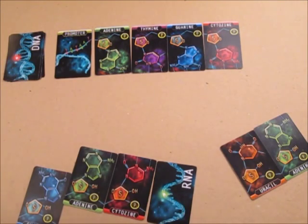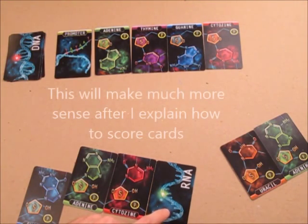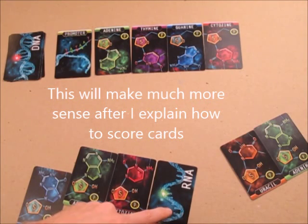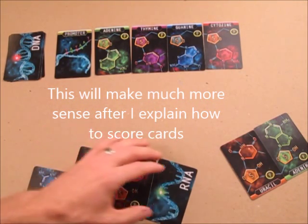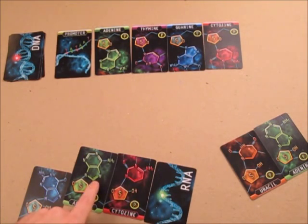If I don't have any of the cards I need to add to my strand — say I need a blue guanine and don't have one — I can lay any card from my hand face down onto my strand. At the end of the game, this face-down card scores zero points by itself, but it allows the whole correct sequence around it to count. So this becomes a correct strand of three cards.